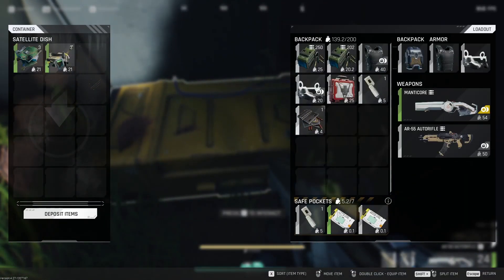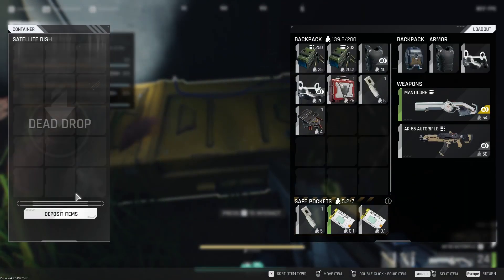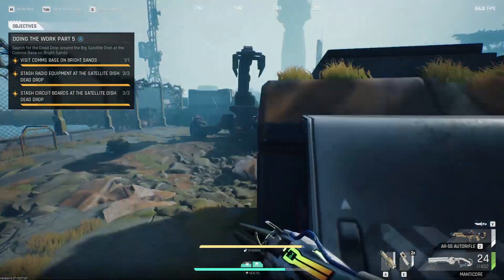You put on your items — don't forget to use the deposit item button. A lot of people tend to forget it.